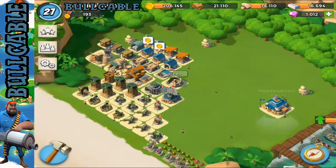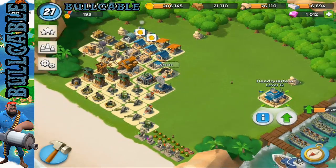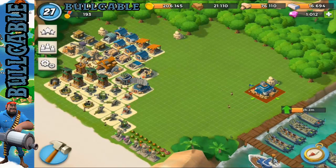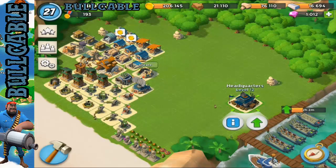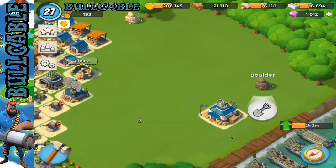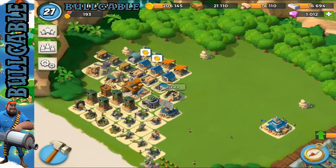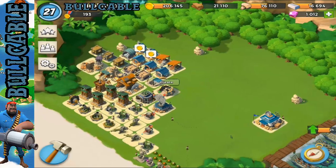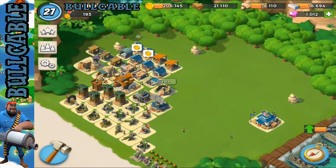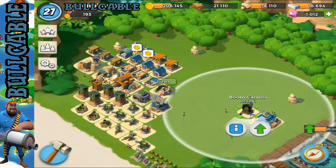Let's get started. We've got our HQ here. We want to make it so it's pretty tucked into the corner, like all of our base builds that we usually make. That boulder is really annoying me and I need to wait until level 13 to destroy it, so we're just going to have to do the base build with it in the way. We're going to put our HQ there and then put our boom cannon here so we get a lot of the space.